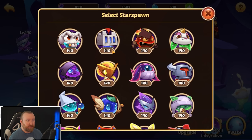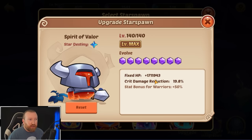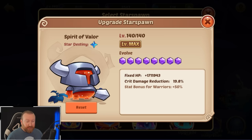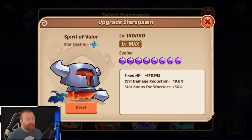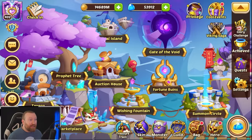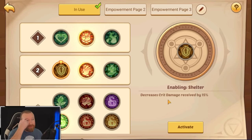Your Star Spawn gives crit damage reduction — I think it's this one here, yeah, crit damage reduction. So if you have the Spirit of Valor maxed out, you get 19.8% crit damage reduction on top of that 50%. Then stat bonuses for Warriors plus 50%. So let's do the math: we already have 50%, adding 19.8 times 0.5 plus 19.8, that's an additional 29.7%, bringing you up to 79.7% crit damage reduction — which is pretty insane. One thing not many people use but in PvP could be useful is an additional 15% decreased crit damage received, which is pretty cool.